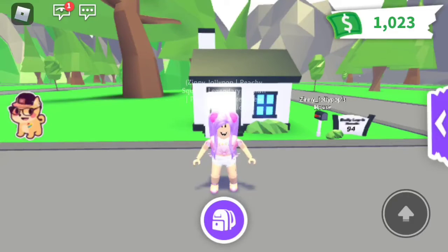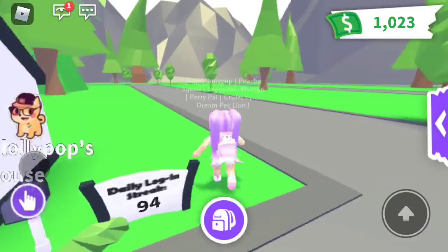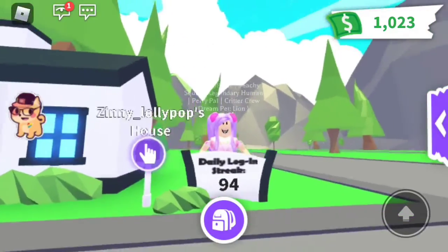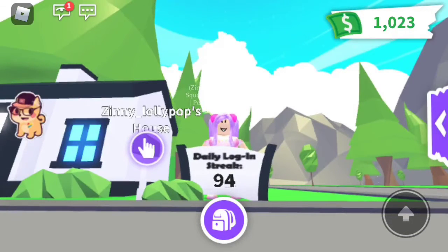Okay, so basically as you can read from the title, today I'm going to be buying and giving a tour of the celebrity mansion that is 800 Robux — but it does come with an SUV car. I recently got Robux and I'm going to buy it. So before we get into the video, look at this login streak! I also have my microphone which is very new.